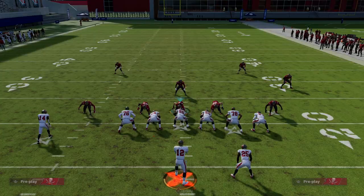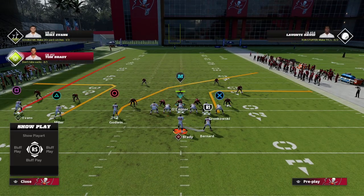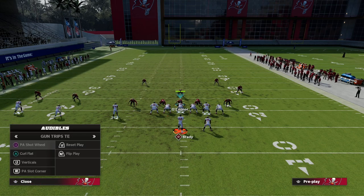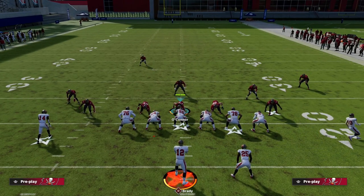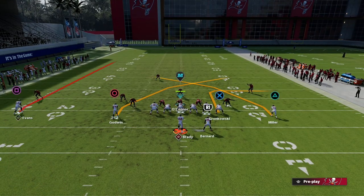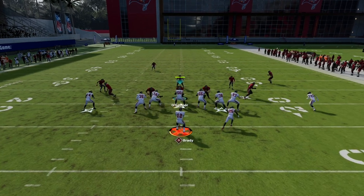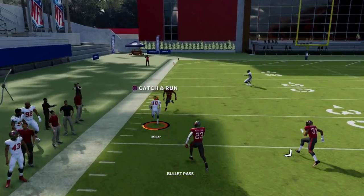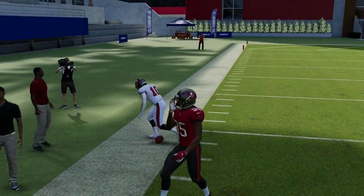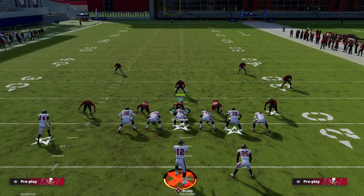Now I'm going to show you one last secret to making this super effective, specifically for the double Mabel meta. Instead of putting him on a crosser before the motion, I'm just going to motion to the left first. Once he sets his feet, I pull up the hot route menu and he will actually get slot hot routes. So if I put him on a crosser now, it's on this side just like the bunch situation — and because it's not a flip crosser, it's going to run the proper depth and go over the top of the 30-yard cloud for an absolute laser.